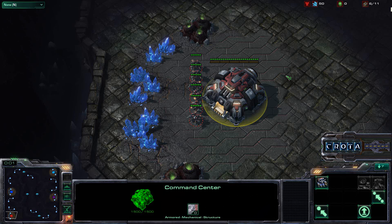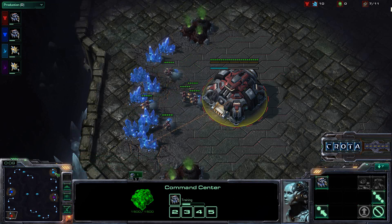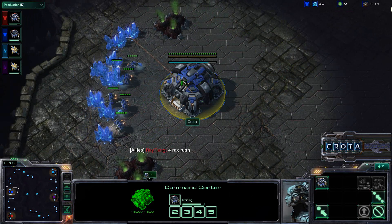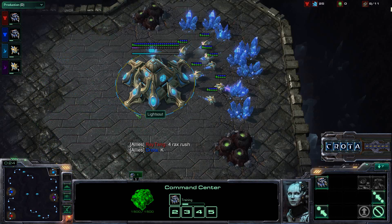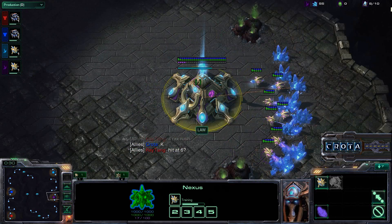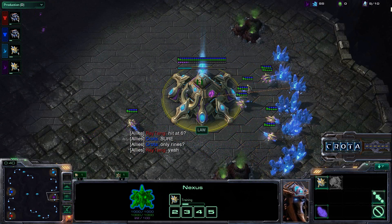Hello everyone, this is Kurodek giving you a tutorial and strategy video from a game I recently played. This is not game 3 in a best-of-3 matchup because there isn't a game 3 to watch. Here you have Mii spawning as the blue Terran player, meanwhile Ray Tang spawning as the red Terran player, playing against a teal Protoss and also a purple Protoss. So this is going to be dual Terran versus dual Protoss on the map.